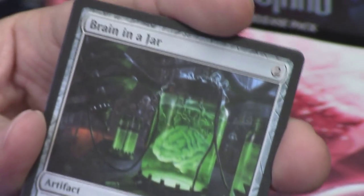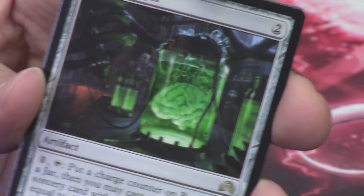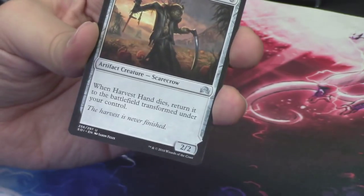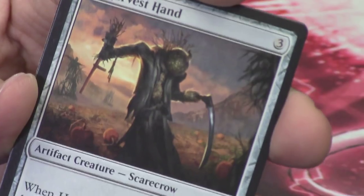Our rare or mythic is another Brain in a Jar — I know Amy was really happy about seeing Brain in a Jar. Here's the second one. I'm not super happy about seeing the second one, but that's fine. Brain in a Jar is Brain in a Jar. Behind that we have the Harvest Hand — this is an artifact creature scarecrow.